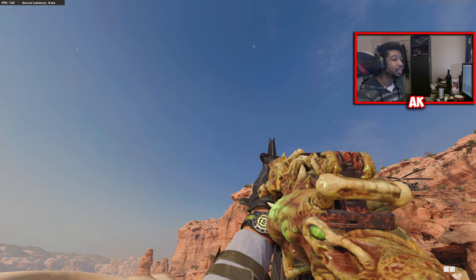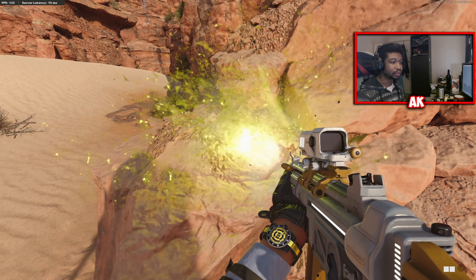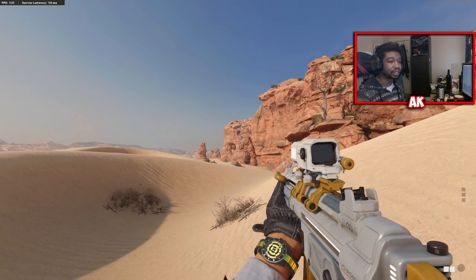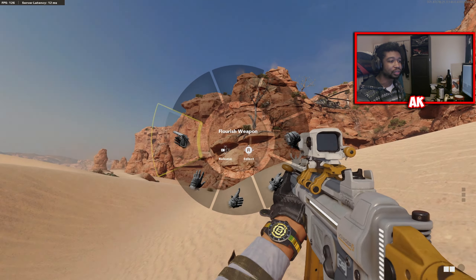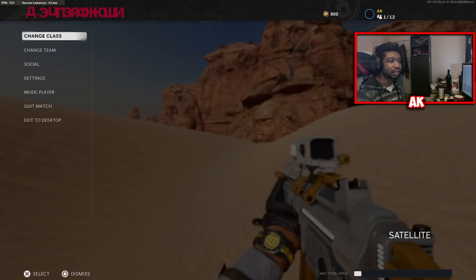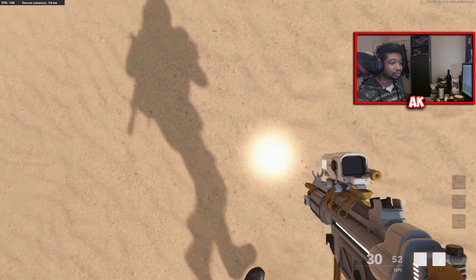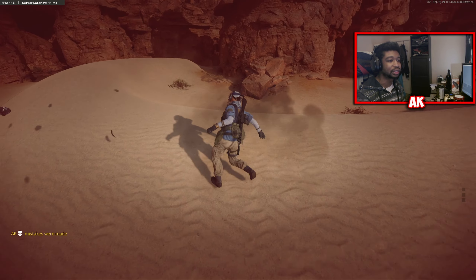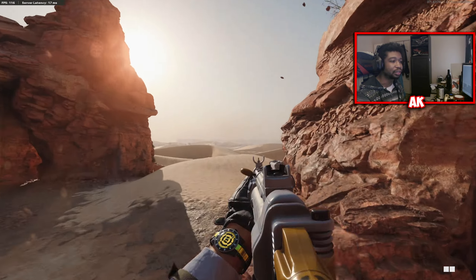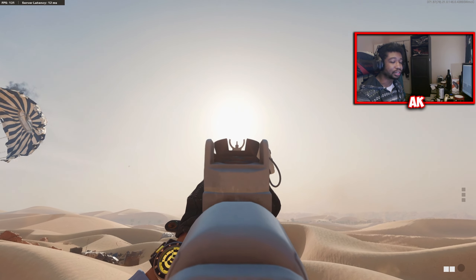That is absolutely gruesome. The MP5 has the exact same tracers — got that acid bubbly effect. Reload animations are similar as well, and this thing looks pretty nice. The MP5 inspect animation is pretty much the same and the weapon looks nice. Before jumping into a pub match, let's disable the sight so you guys can see what the iron sights look like. There are your iron sights — it has the circle just trimmed off at the top, which looks pretty nice in my opinion.